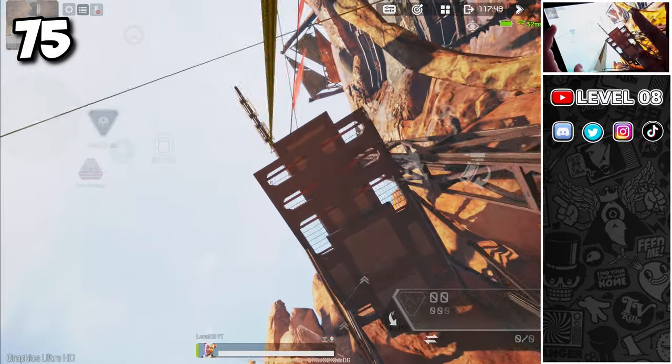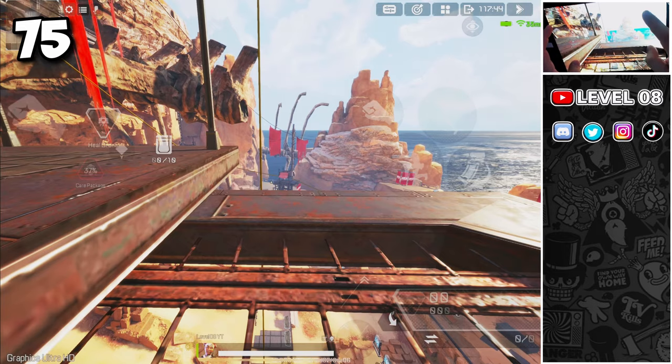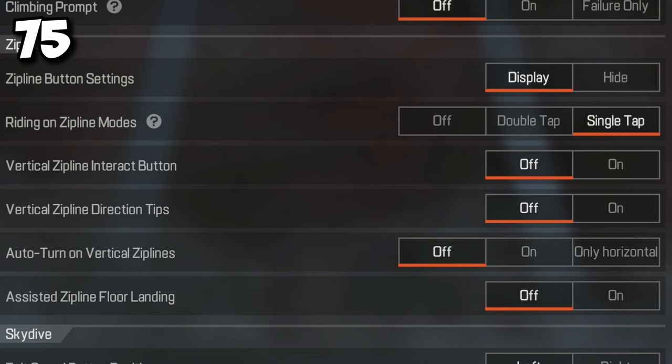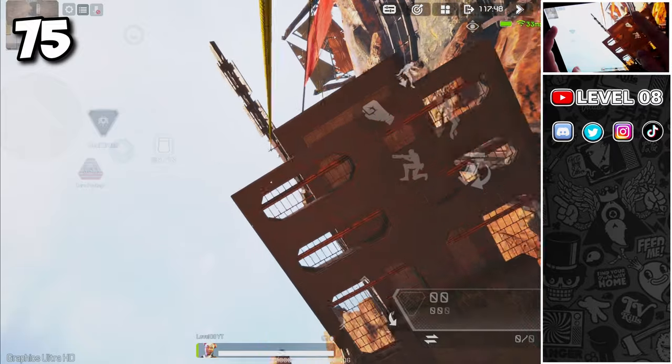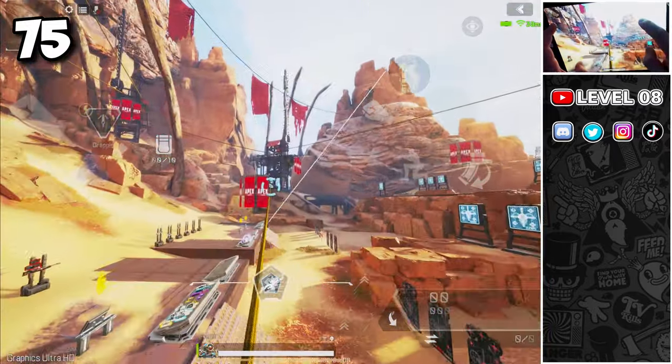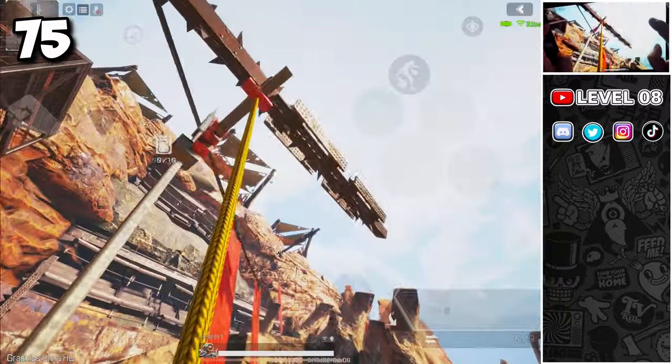Zipline spamming is a fantastic tactic to dodge bullets while riding a zipline, including jump towers. Copy my zipline settings and while riding the zipline, simply spam the jump button while pulling your joystick down — it works on both vertical and horizontal ziplines. Even simply rotating while riding a zipline can make you a hard target to hit.